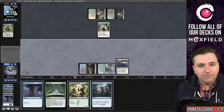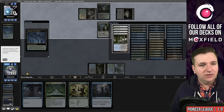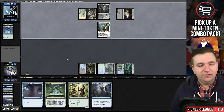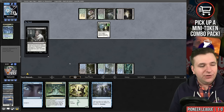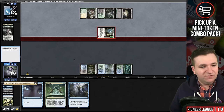They Besiege us — we'll grab a Breeding Pool. If they have a Thoughtseize here, that's not good for us. They do — bummer. We need to find another Neoform, not the end of the world. They took Mandrills — interesting. Play the Contingency Plan: we'll mill the land, put the Velomachus on top, then two time walks on top of that, and then the Tasigur. There's no reason to play the land here, so I'm not going to.